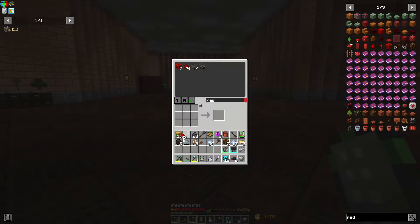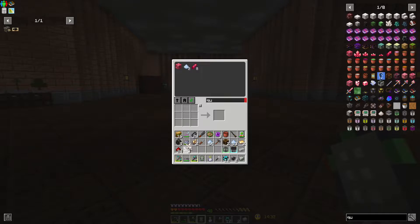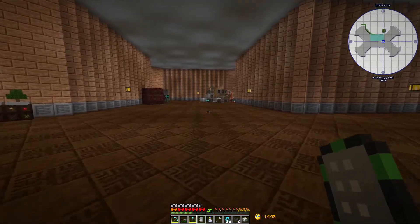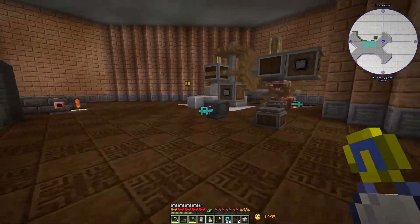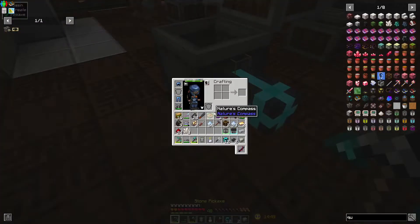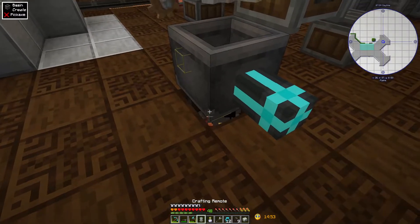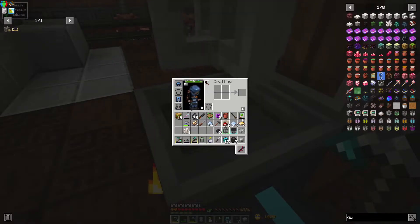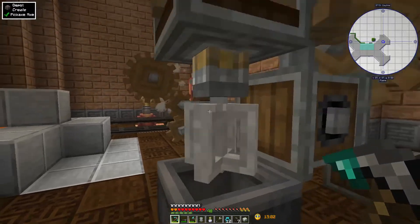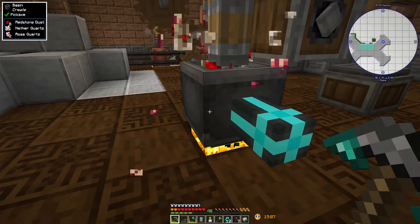So let's get 24 redstone and three quartz. We'll come over here and get our time in a bottle ready because I'm going to speed this up. Is that guy still going? He needs some more coal or something - we got some on us, feed him a little bit. Put these in here, put that in there.